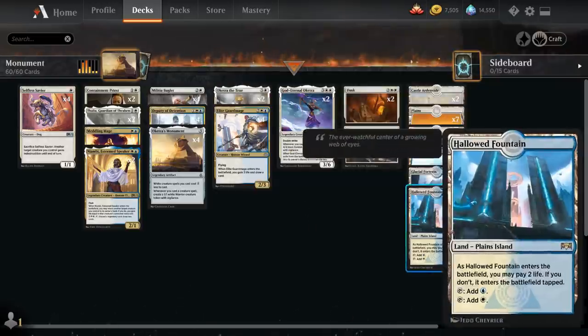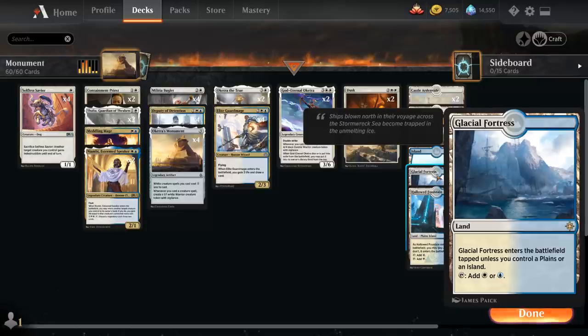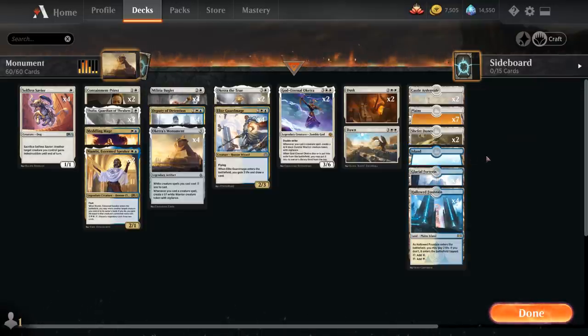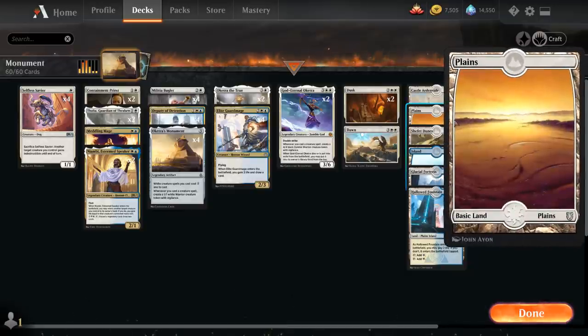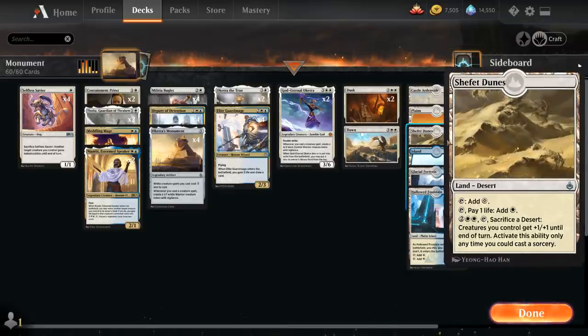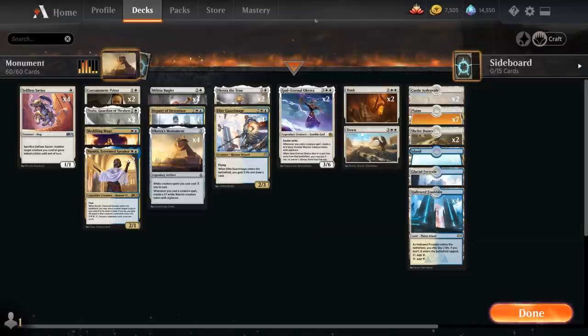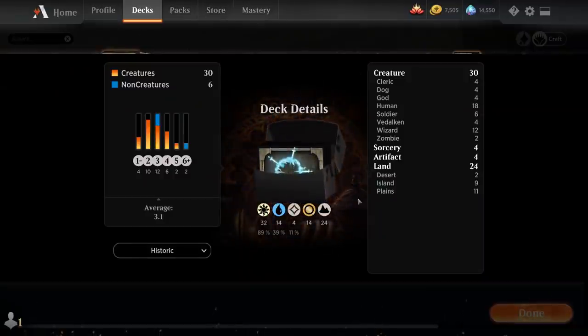The mana base includes four copies of Hallowed Fountain, four copies of Glacial Fortress, and five islands — totaling 13 blue sources. Then seven plains alongside two copies of Shefet Dunes, a desert we can sacrifice to give all our creatures +1/+1 until end of turn, and two copies of Castle Ardenvale as another mana sink. That's the deck — now let's jump into some games and see how it does.